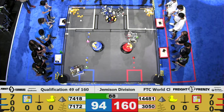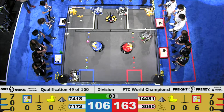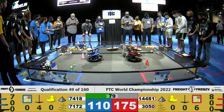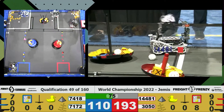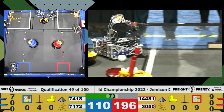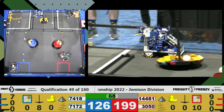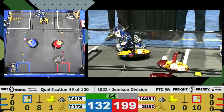This match, 3050 G-Bot attempts to score onto that top tier — level 3 of the Red Alliance shipping hub — going back again, and that is scored, courtesy of 3050. Looks like Team 7418, Batteries Not Included, has parked themselves, waiting for endgame so that they can spin their carousel and deliver these ducks to the field.